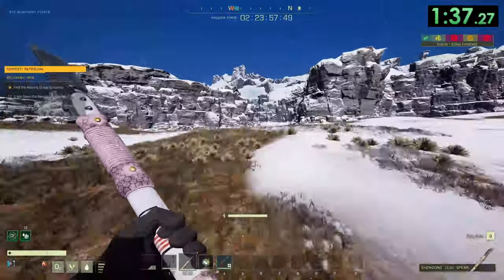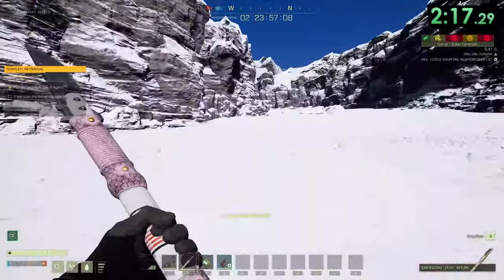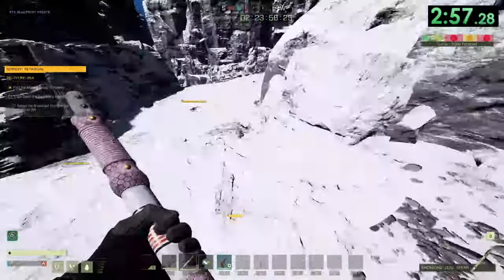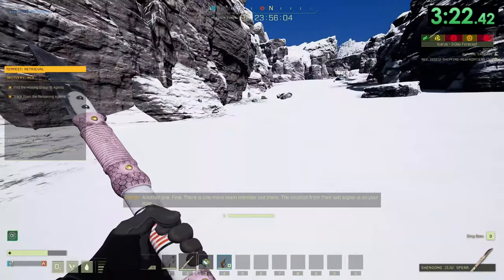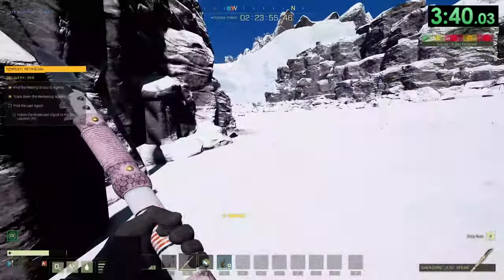The second circle and the third circle also do have dangerous wildlife around them, so be careful of that. The second body will be found at the bottom of the hill in the second circle. Once you've found the body in the second circle, you can start heading to the third circle.